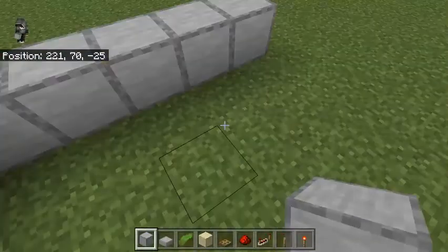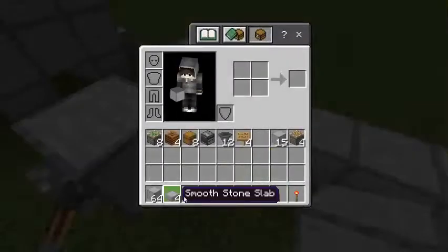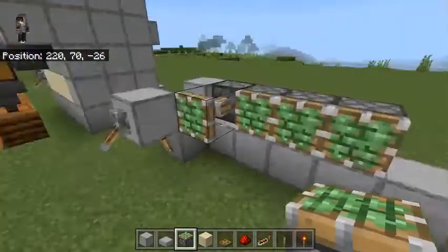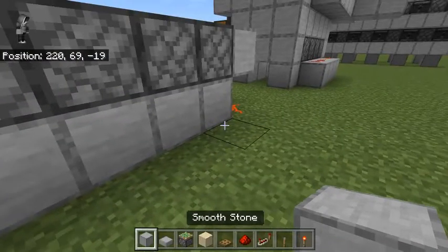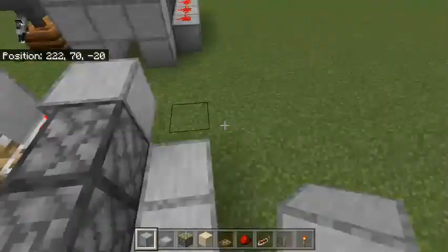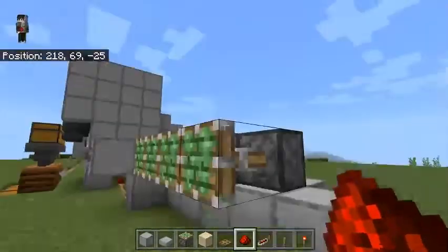Once you've done that, put one, two, three, four, five blocks in total behind this, on the side of this redstone dust right here. Then put your sticky pistons on the side of that — four of them. Then put a smooth stone or any solid block behind the blocks that are on the bottom of these sticky pistons, then get your redstone dust and power these pistons.